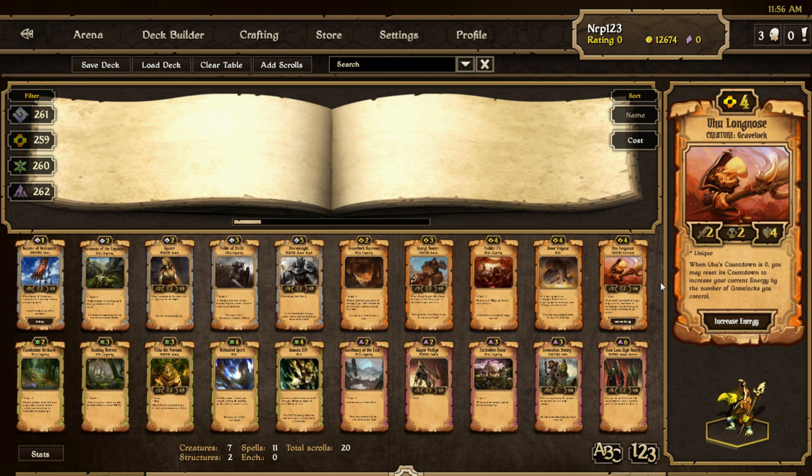The last Energy scroll is Uhu, a new unique gravelock. It's a 2/2/4 with four health and magic ability. When Uhu's countdown is zero, you may reset its countdown to increase your current energy by the number of grave locks you control. So with five grave locks, every other turn you get five extra energy - that's massive. Uhu is definitely going in all gravelock decks. It's worth noting that all unique creatures have a name - like Yarl, Urhald, K, Nuru Flesh Seamstress.